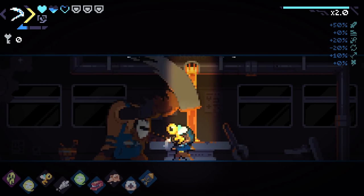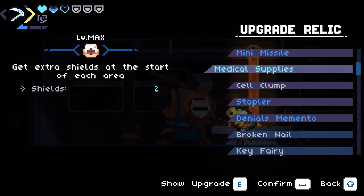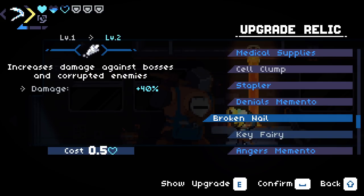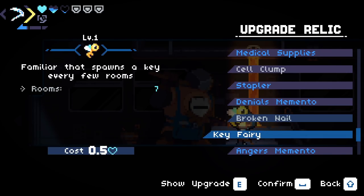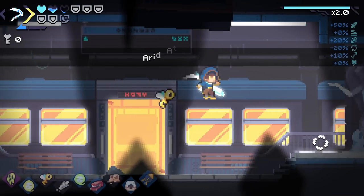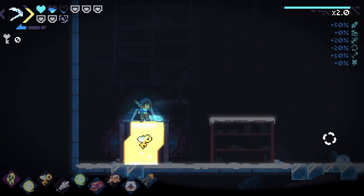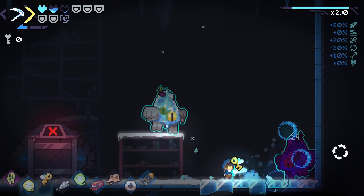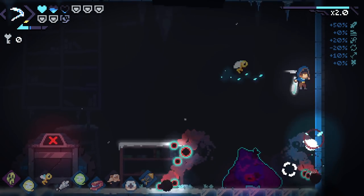Life is good. We don't have any upgrades we care about. We got 40% extra damage against bosses - might as well go up to 50%. Denials memento... so this is denial, this is anger. I guarantee there's something if you collect all of the mementos for each boss - like flawlessly each boss. It's like the Infinity Stones - I don't know what the something is, but there's something.